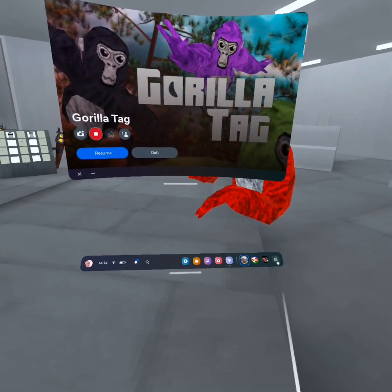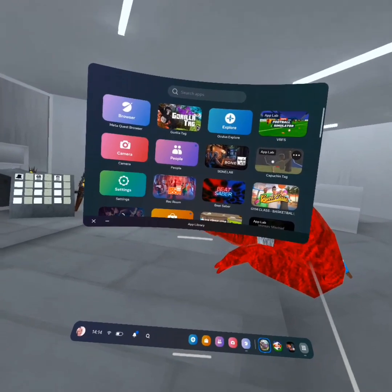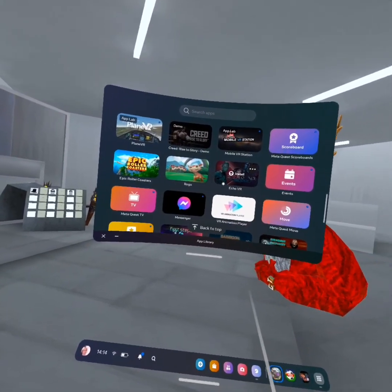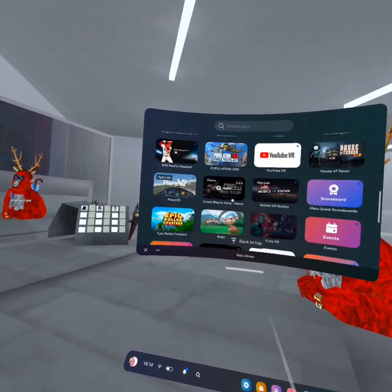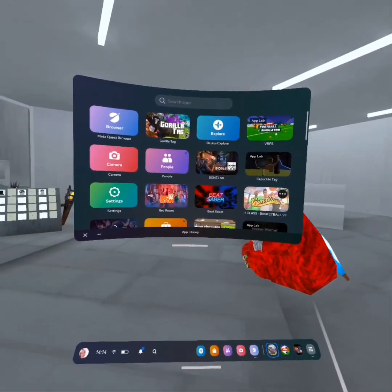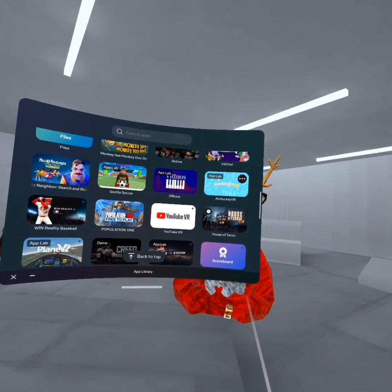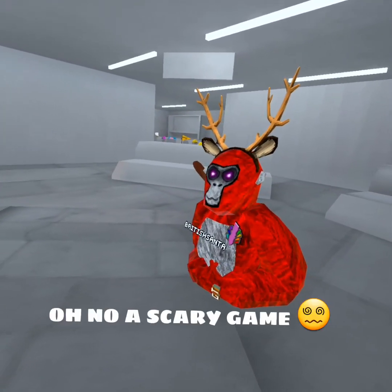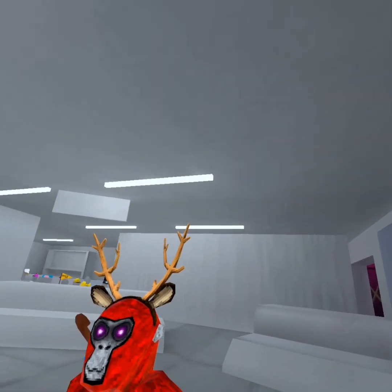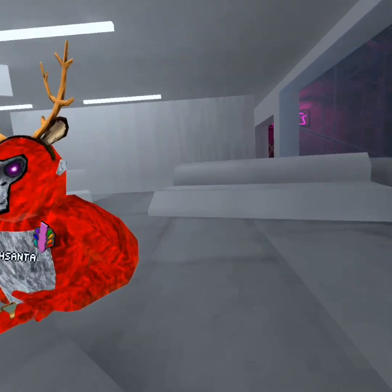There's also Capuchin Tag — that's just a Gorilla Tag fan-made game. It's pretty good, though I haven't played it much. Penguin Paradise is good too. Gym Class Basketball, job simulators — those are paid. VR Chat. There's also a game called No Clip VR, an App Lab game. It's actually quite good — you're in the Backrooms and you swing your arms to move. I don't have it because I'm not a horror person.